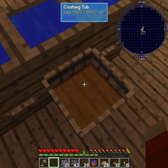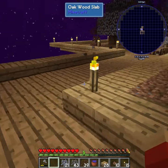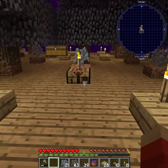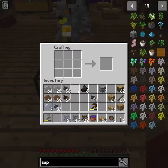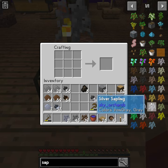After squishing a bunch of petrified acorns in this crushing tub here, we now have the stuff to make some gravel acorns. Well, no — we've got gravel acorns. We can now turn them into a gravel sapling.